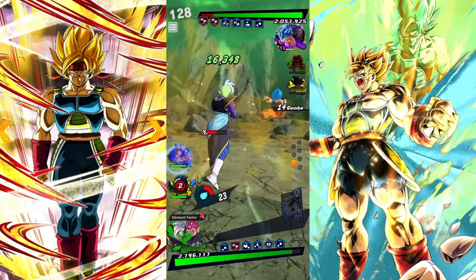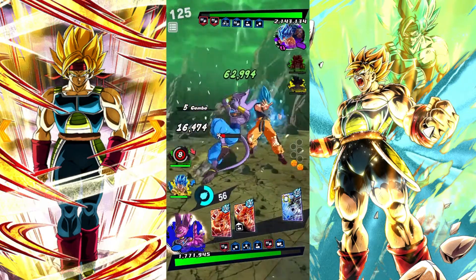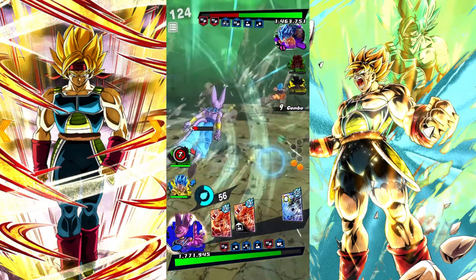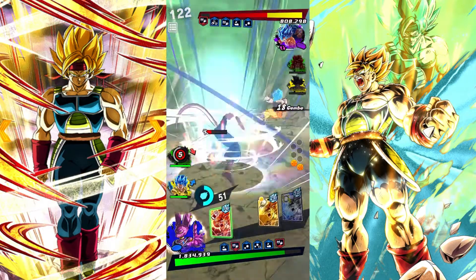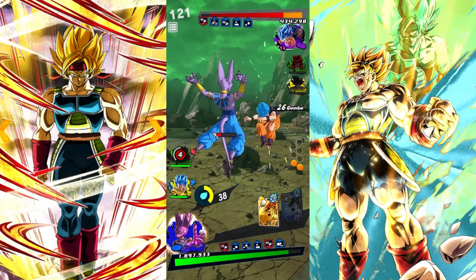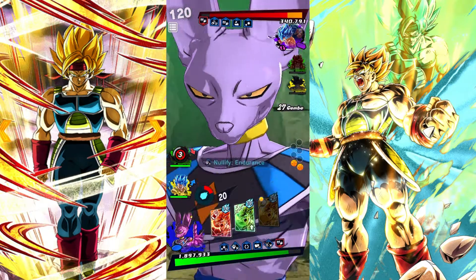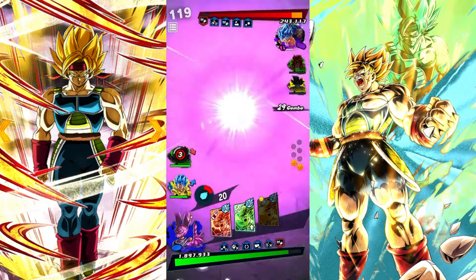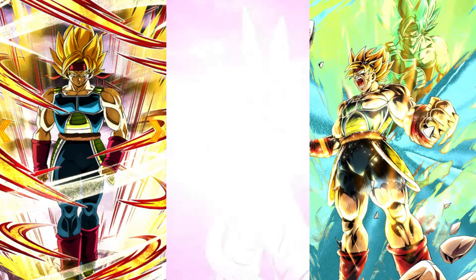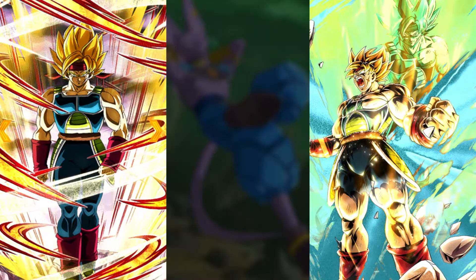Let's bring in Beerus. We might be able to finish him here actually — we can use our main ability to get some Ki back or at least a green card, and finish it off with a blue card. We can Hakai Goku out of the screen — loads of people have been waiting for a Hakai Beerus and he's finally here. Nice little win pose as well. On to the next match.